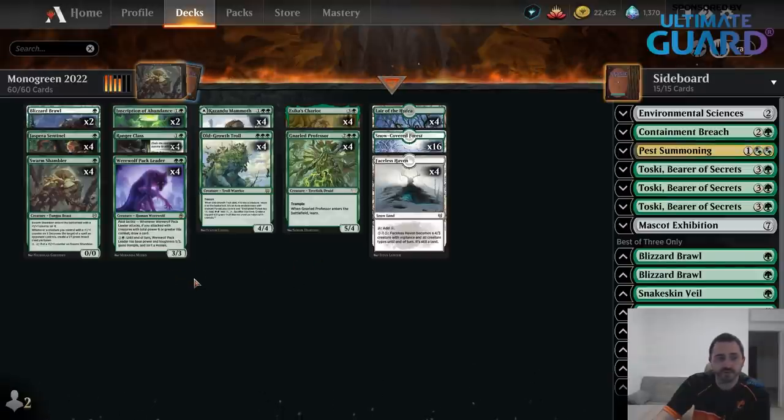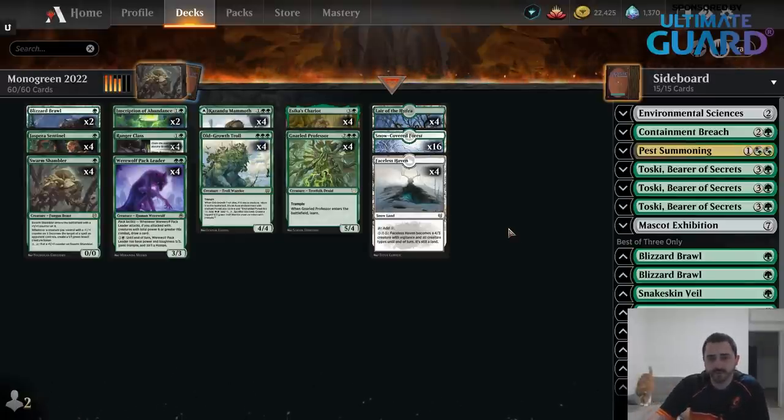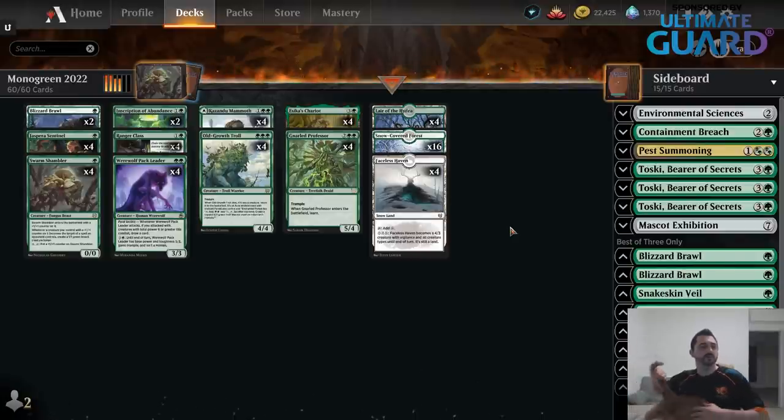If you just look at the mana curve, you're curving out like a mana guy into a 2-mana 3/3, 3-mana 4/4, into Chariot or Professor. You have 8 creature lands, which is something I really like about this deck. You also have basically 28 mana sources, thanks to Kazenda Mammoth and Jesper of Sentinel, but everything also attacks. Ranger Class gives you something for the late game, so do the creature lands. So just a really good deck overall — if you've been following the format a little bit but unsure what cards to craft, Monogreen is a pretty safe choice.